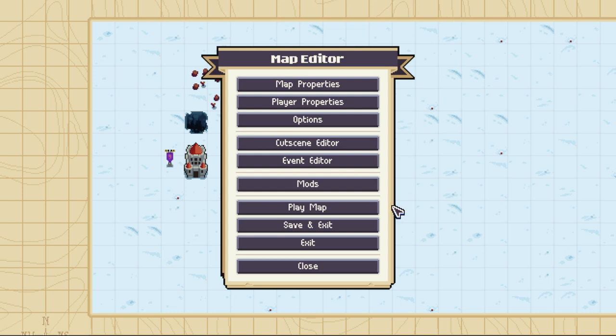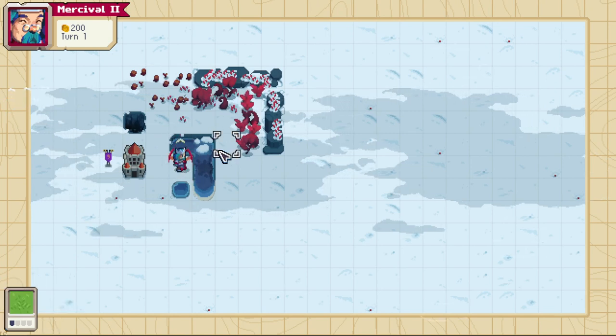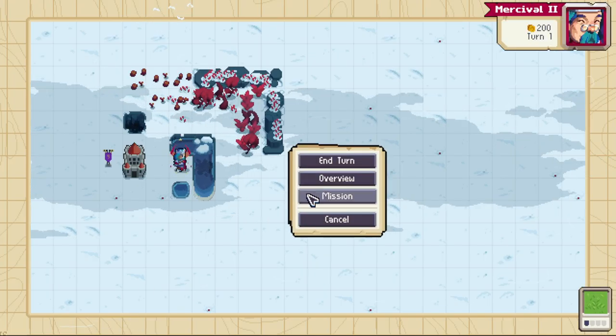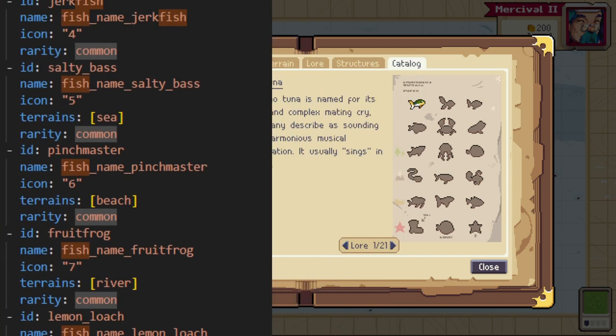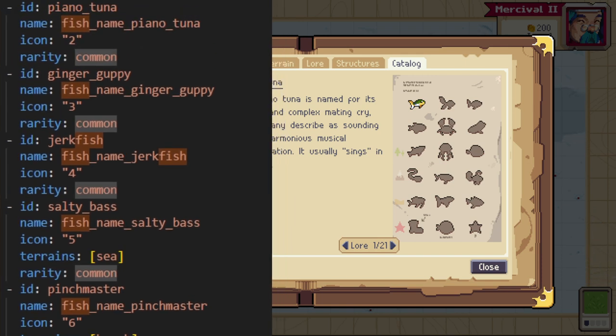Now that all that's set up, I'm going to enter the map. It's very important to note that there are conditions for catching each fish, and you can see all the fish in the codex — Mission, Codex, Catalog, Fish. I'm going to tell you how to get each one using the config from the game that I pulled up just to make absolutely sure I knew what I was talking about.